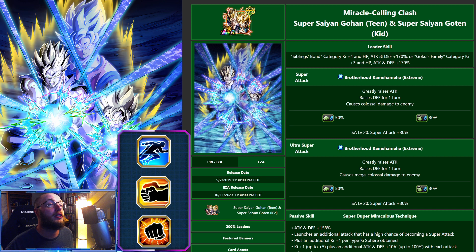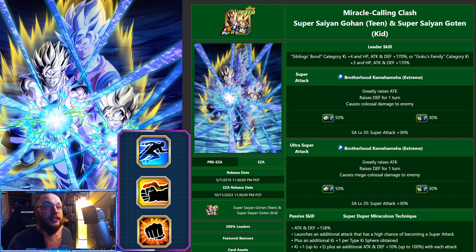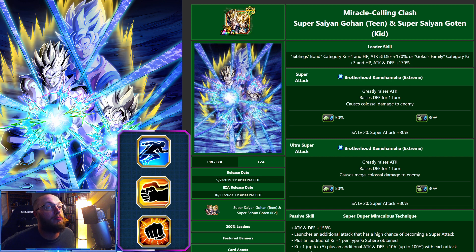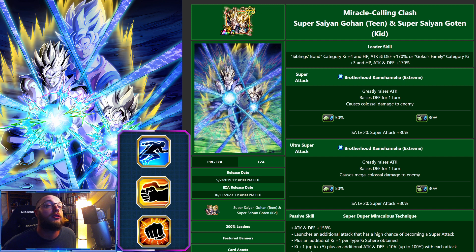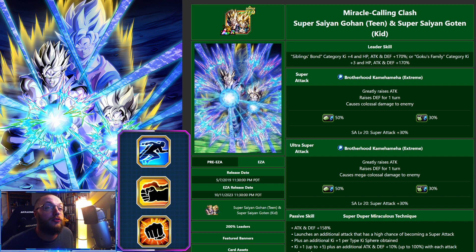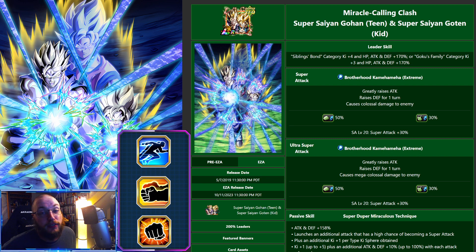They are the Miracle Calling Clash Super Saiyan Teen Gohan and Super Saiyan Goten Kid. They are Siblings Bond Category Lead — Ki Plus 4, Attack and Defense HP 170, and then Goku Family Category Ki Plus 3, HP Attack and Defense 170.